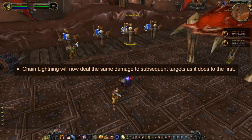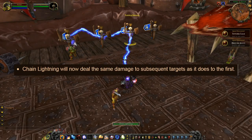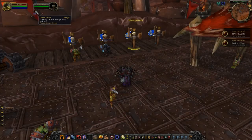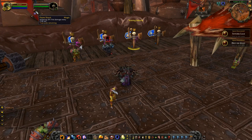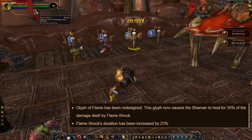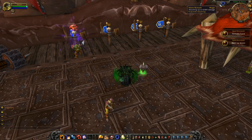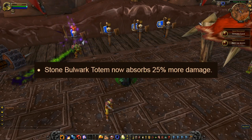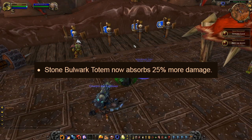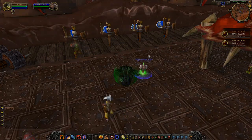Another cool change is Chain Lightning — it will now deal the same damage to all targets. Each jump used to reduce the damage by 30%; this is no longer the case. Flameshock's duration has been increased by 25%, which will make it easier to keep Flameshock on all targets, and you will no longer need to use the almost mandatory Glyph of Flameshock, which will now instead heal you for 30% of the damage done by your Flameshock. Stone Bulwark Totem now absorbs 25% more damage, and when summoned the totem has health equal to 10% of your health. It seems like Stone Bulwark Totem will now be the way to go for elemental shamans, due to the fact we are getting Shamanistic Rage.